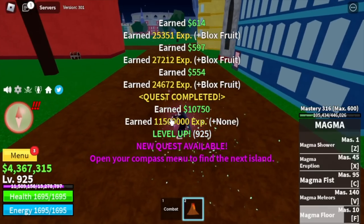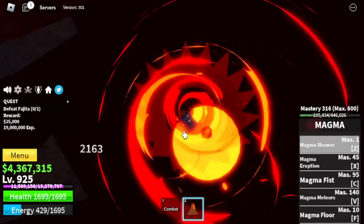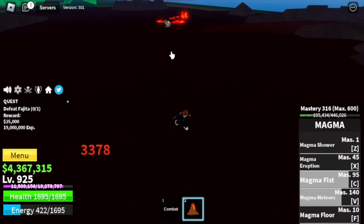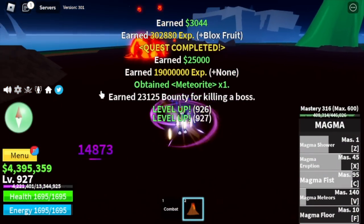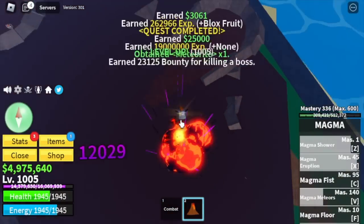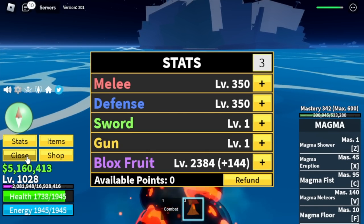You can also use your other skills to enjoy grinding. Next up, the Green Zone. Our target is Fajita until reach level 1028. I'm gonna show you how to defeat him — just one Z, V, and C skill. Check the HP of Fajita — almost dead. We're gonna defeat this and keep on defeating him, server hop until reach level 1028. Let's stat check: melee 350, defense the same, blocks fruits 2384.